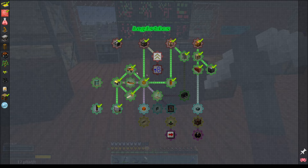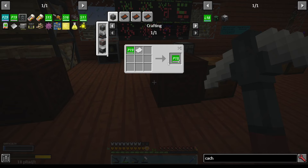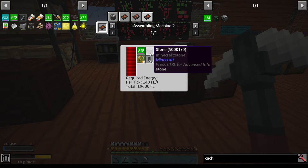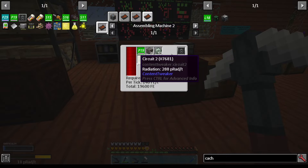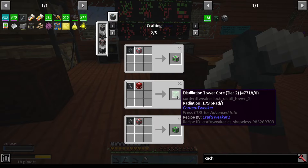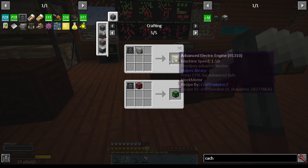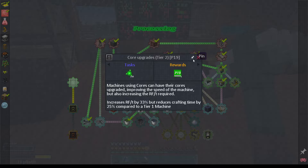We already unlocked the caches - or whatever they're called. With this I can upgrade it. I'm not sure I can do it in world, but maybe a simple crafting recipe. It looks like a simple crafting recipe to upgrade, so we can upgrade the cores - that might be worth doing.